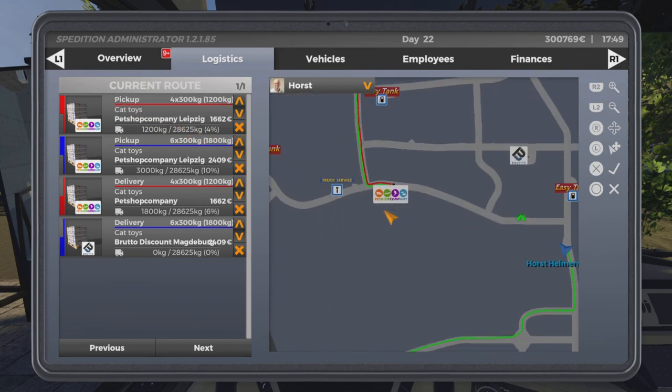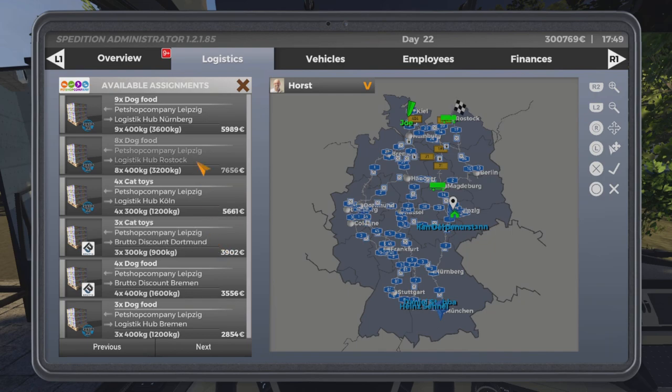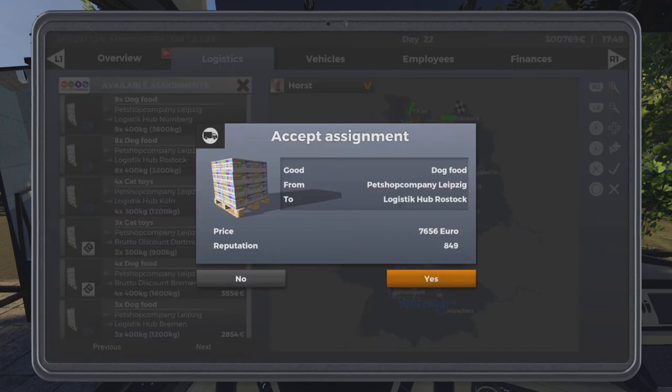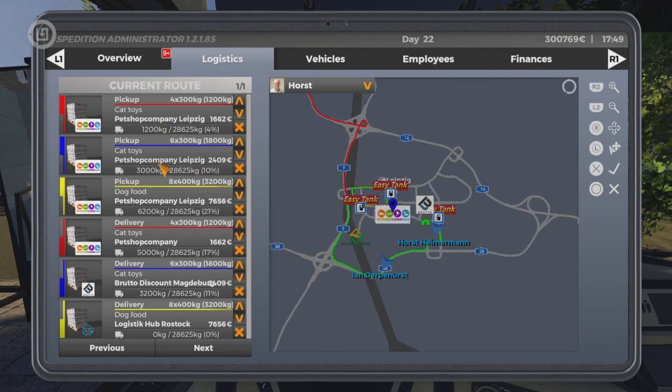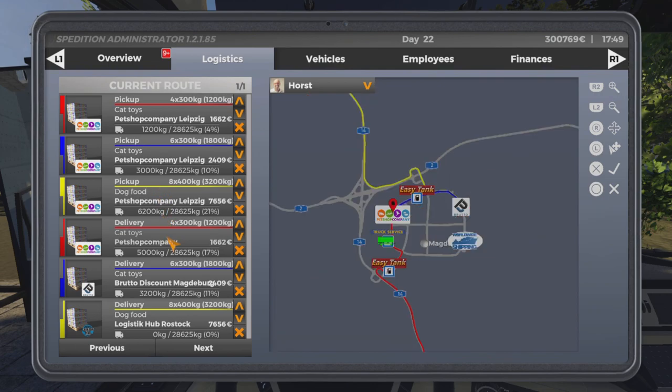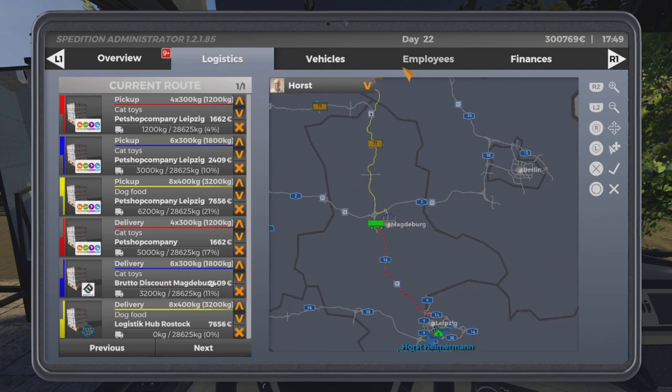We're going to get another job in there which hopefully should be going up north somewhere — let's go to Rostock. We'll add that to the list. You want to add pickups first. We've got three pickups in Leipzig, then he's going to be taking a delivery up to Magdeburg, another one to Magdeburg, and then onwards to Rostock.